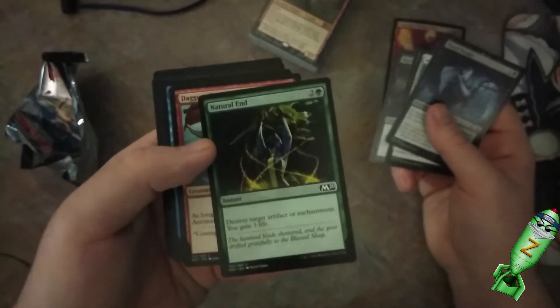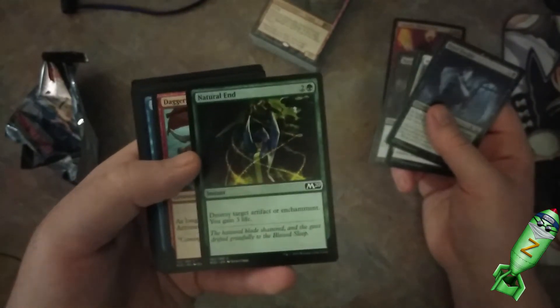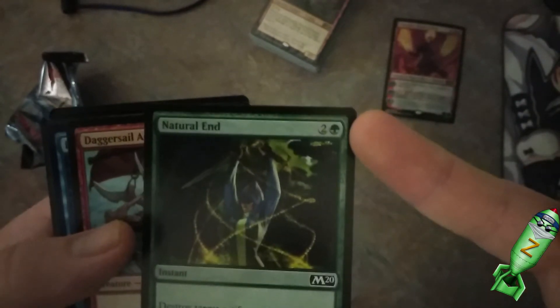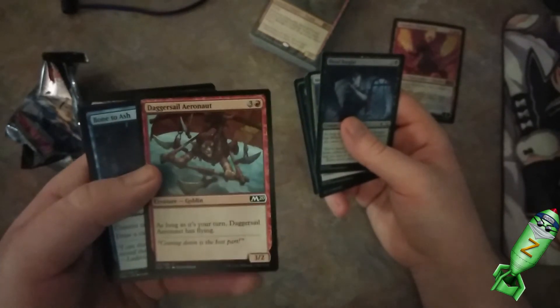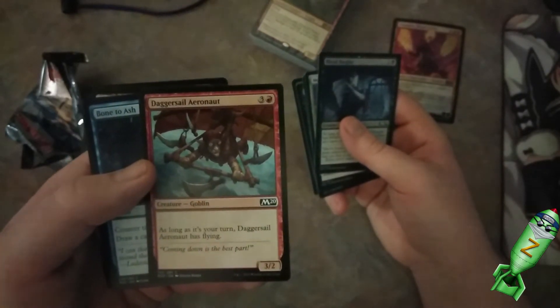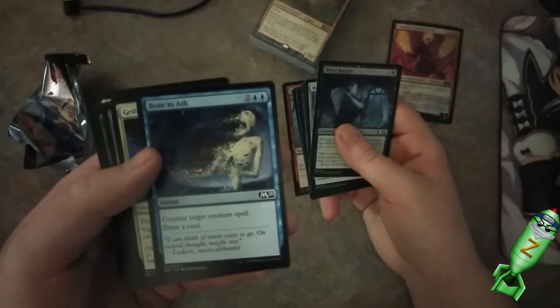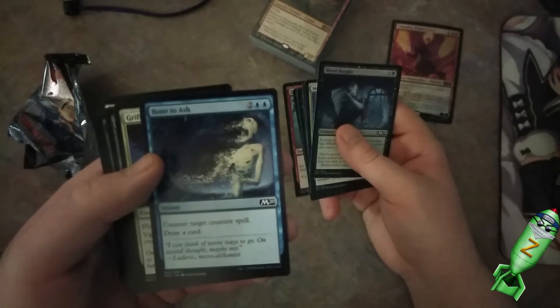Barony Vampire — another good one. Natural In — oh, it only takes three mana to cast. That's not bad. Bone to Ash — counter target creature or spell, draw cards. That's pretty good.